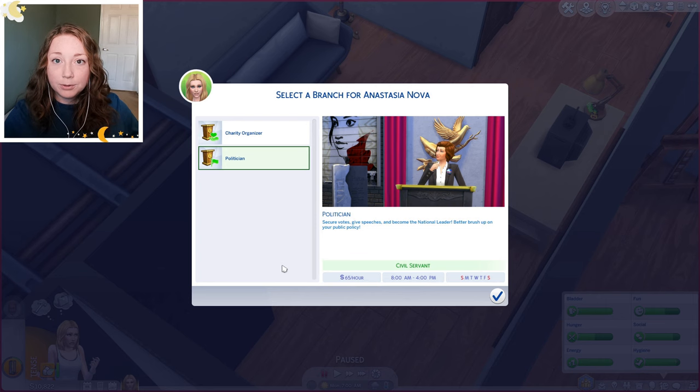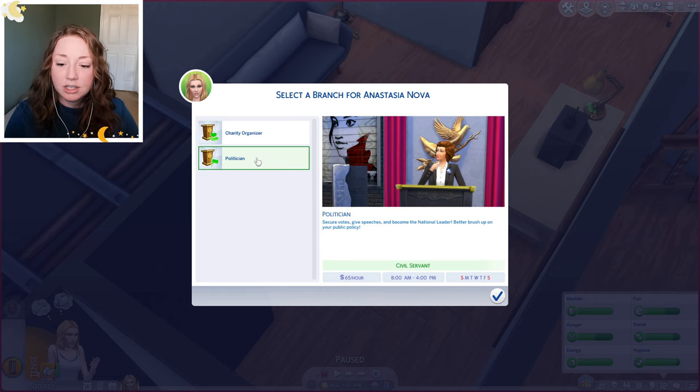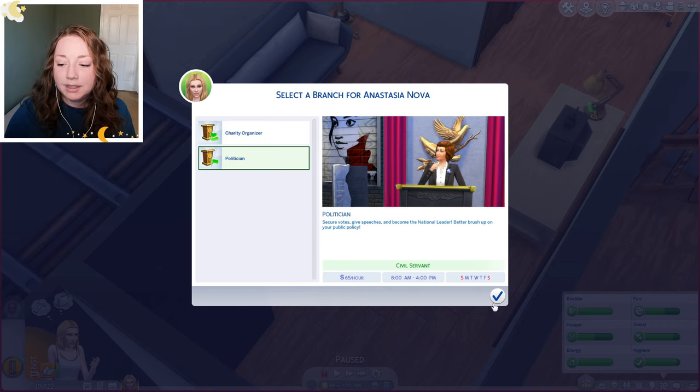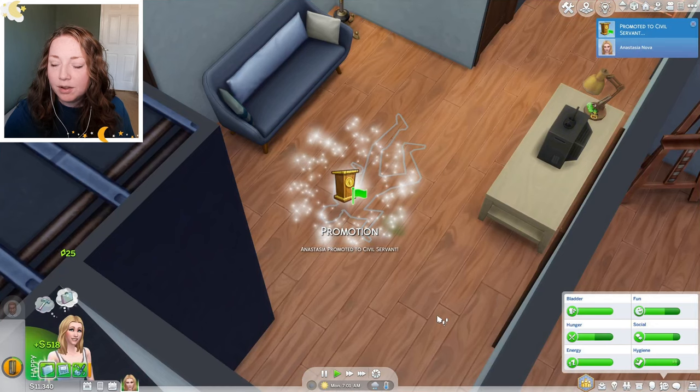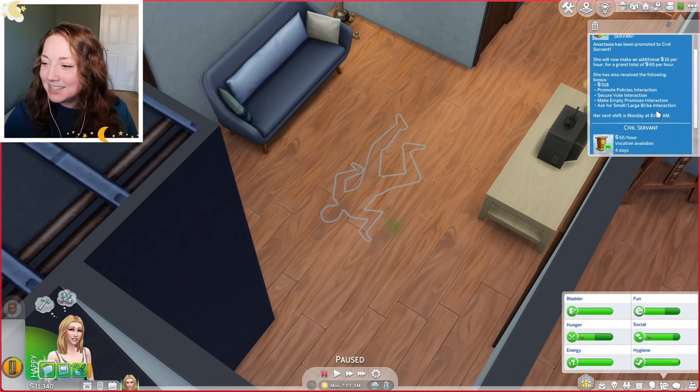We got our promotion! We get to select a branch for Anna to go into. We can be a charity organizer — use your political powers for the greater good, raise money and fund a solution for the cause you support. Or we can become a politician — secure votes, give speeches and become the national leader. The politician makes more money so I think that's what I'm gonna go with. We've been promoted to civil servant — we now make 65 simoleons per hour. We also got several new interactions: we can ask for a small or a large bribe, and we can make empty promises. I love it.